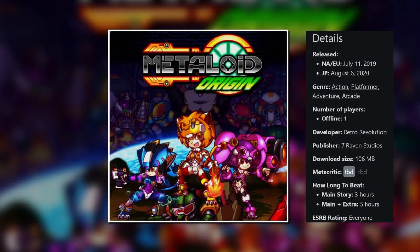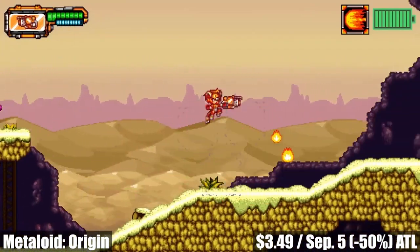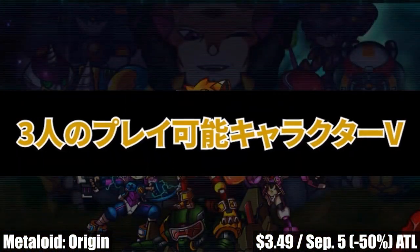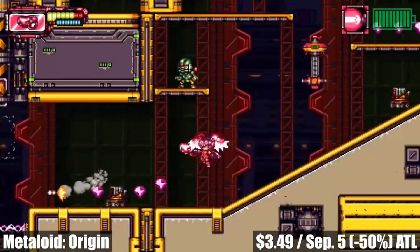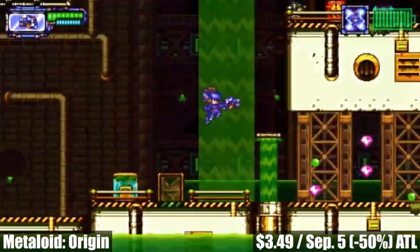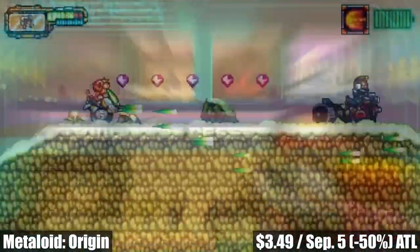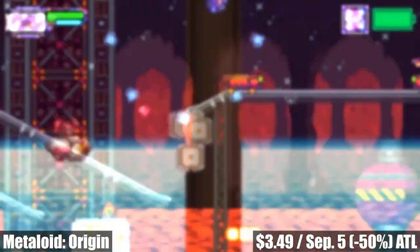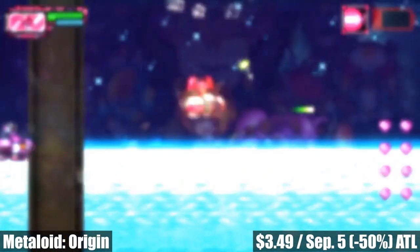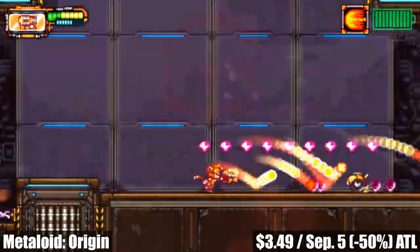Metaloid Origin is a single-player fast-paced run-and-gun shooter from developer Retro Revolution with a main story lasting roughly 4 or 5 hours. You take on the role of one of three playable characters to dash or blast your way through nine different stages to thwart the invading robot army. The game is often compared to Mega Man X or Metal Gal, and it does feel a lot like those titles. The controls are tight, the graphics and sound go well with the gameplay, and overall it's just a fun time. There are some minor translation issues, but nothing that will break immersion. Grab it before the sale ends on September 5th — marked down 50% to just $3.49, an all-time low.